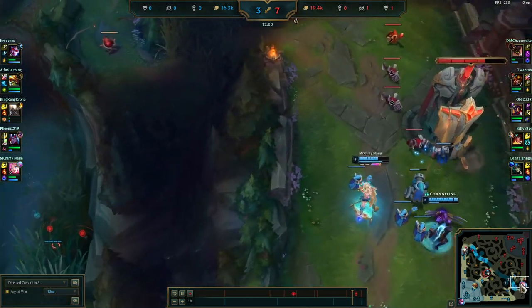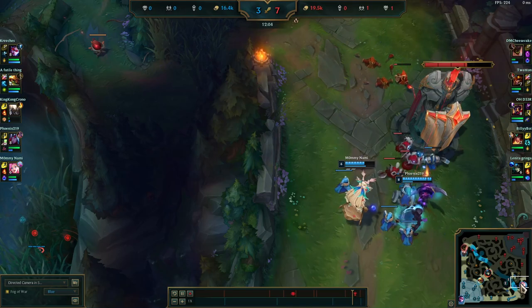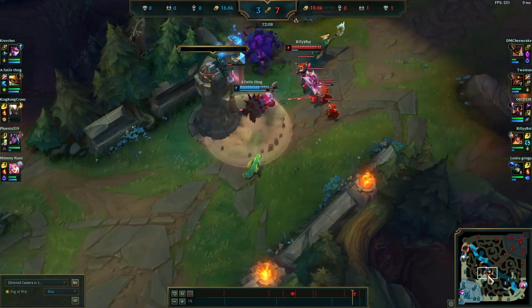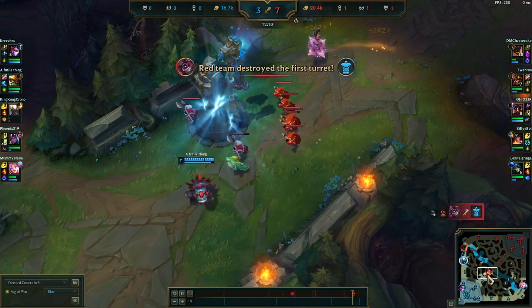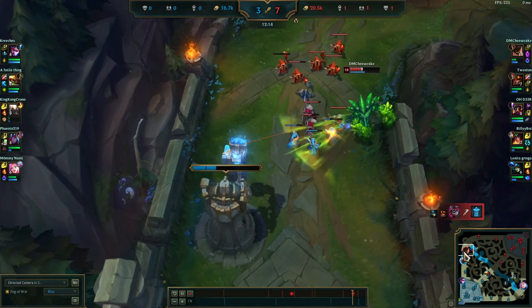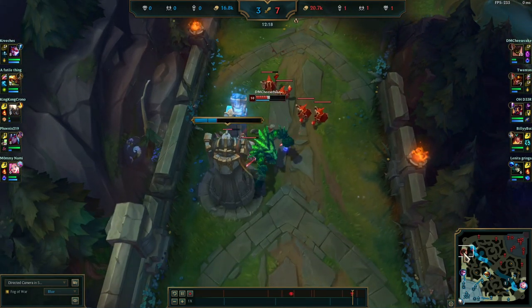The mid tower is going down. In bot lane, they're getting tower platings, so getting a little bit of gold in exchange, but that mid tower is definitely going to fall. Right now the enemy team's map presence and objective progress is just looking a little bit better — they definitely have a gold lead here.